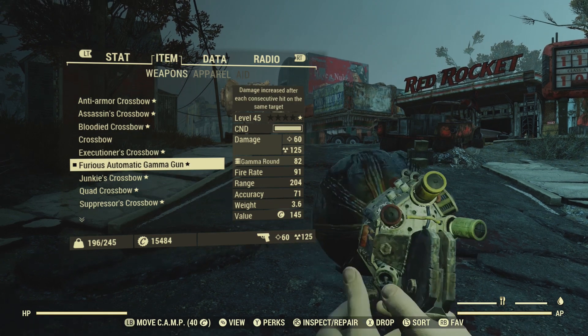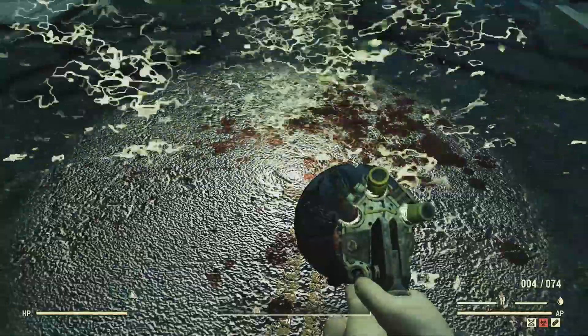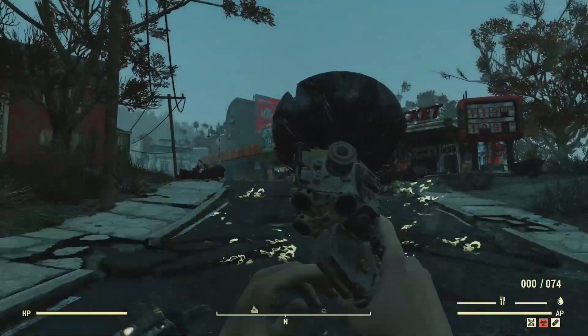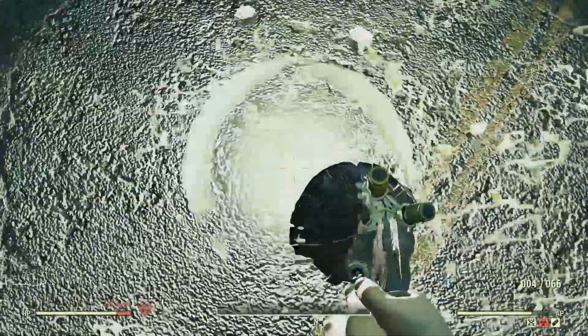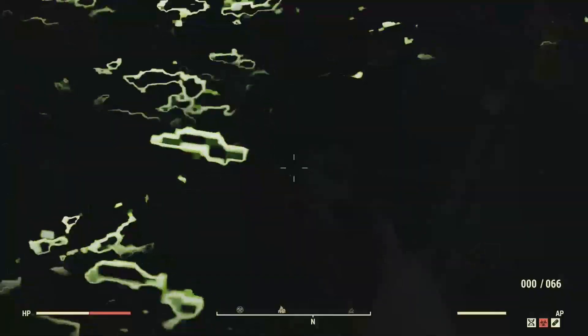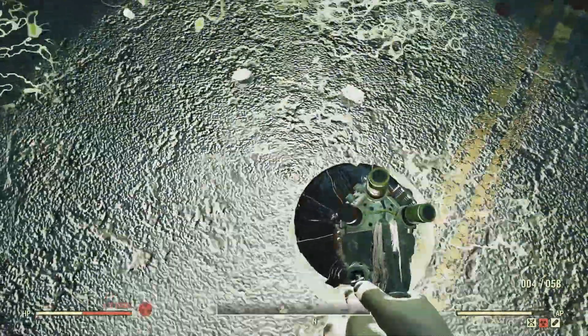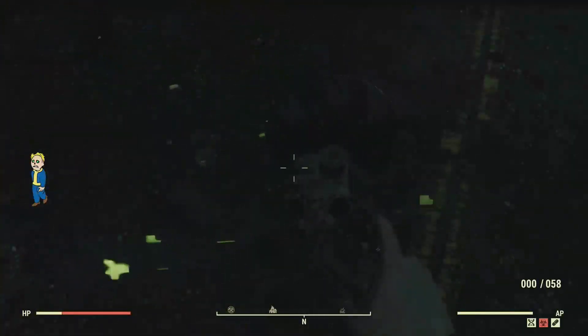Now I'm going to switch to my bloodied build. I use this gamma gun to increase my rads to bring the damage up on the bloodied weapon, and you can use this with any of the bloodied weapons. You don't have to have a bloodied build — if your health drops and you don't have a stim pack, you can easily switch out to a bloodied weapon, or just use it all the time.